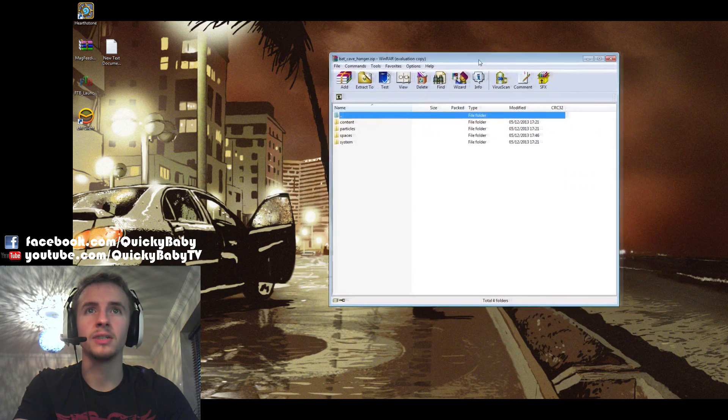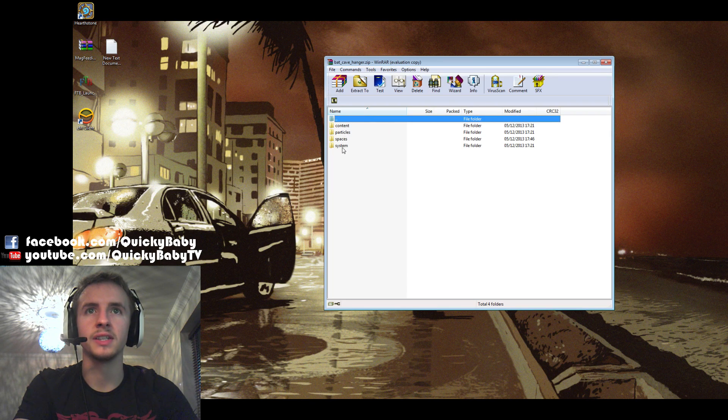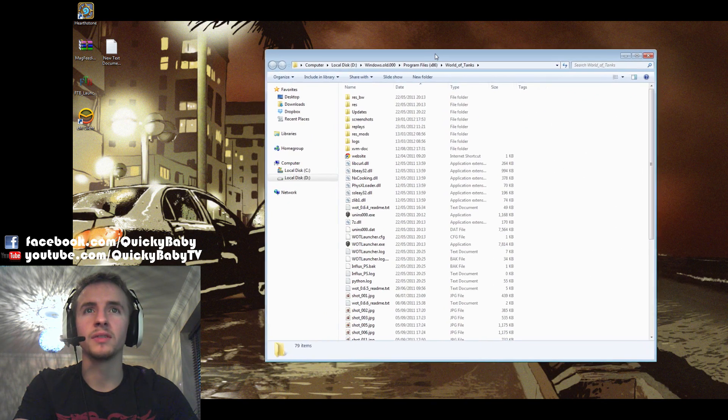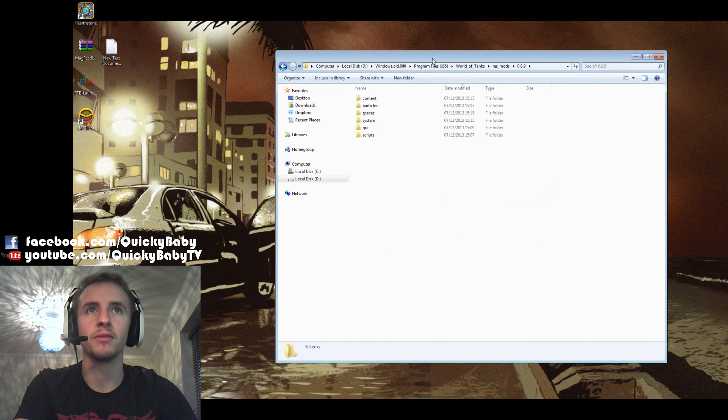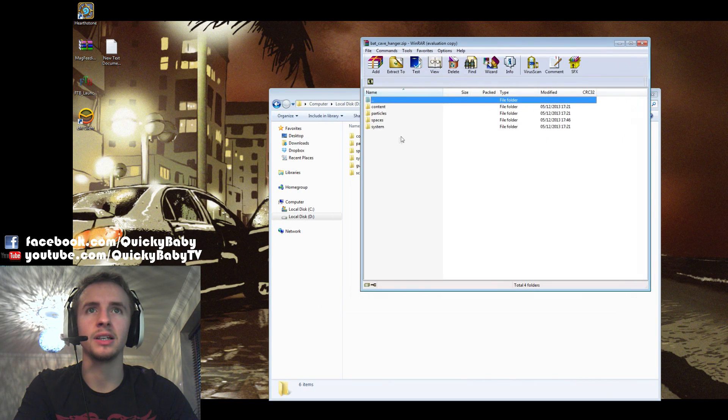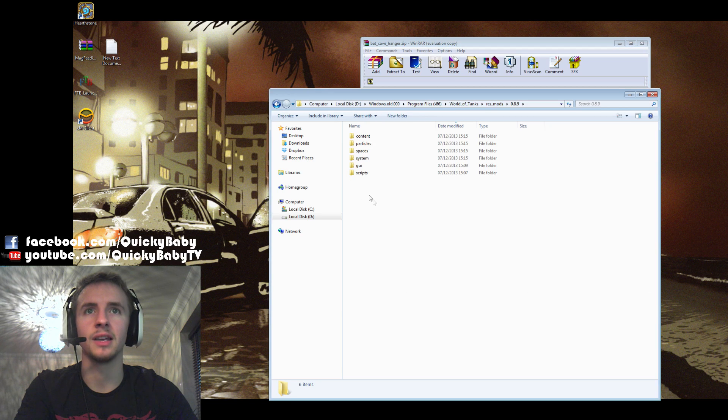Firstly you want to have downloaded the file and you're going to see four folders here. What you need to do is open your World of Tanks folder that you play out of, go into your ResMods, go into your 8.9 folder, and then you simply need to copy these and paste them in here. Then the next time you boot up the game you're going to have the Batcave as your garage.